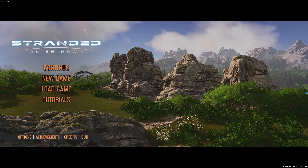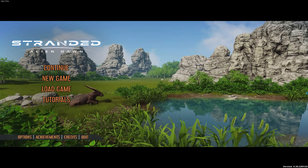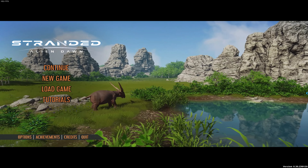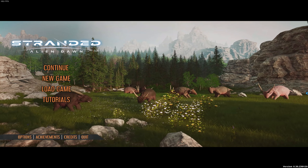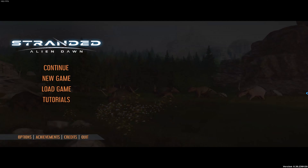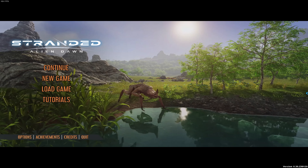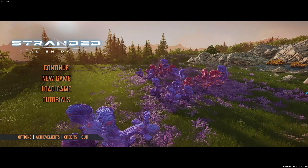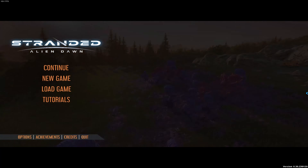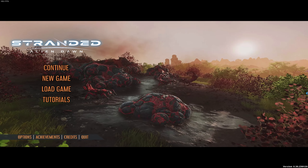Hello everybody, QueenBee here. Welcome to Stranded Alien Dawn Tame and Train Update. It has been released — it was released yesterday — and I'm very, very excited to be playing it. There's a new character, there's a new animal, we've got dogs now. We can tame and train our animals to do various tasks, to help us fight, to help us mine, and we can also breed them for food. What's not to love?